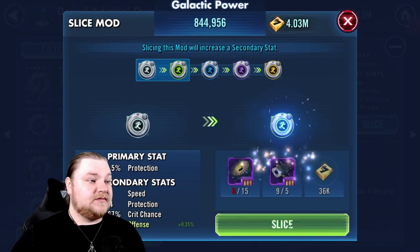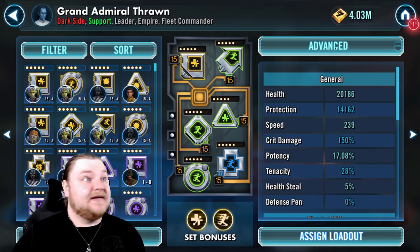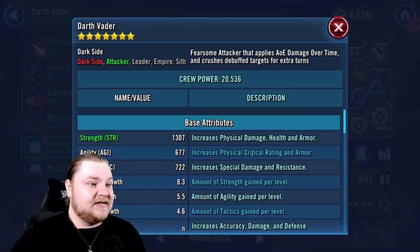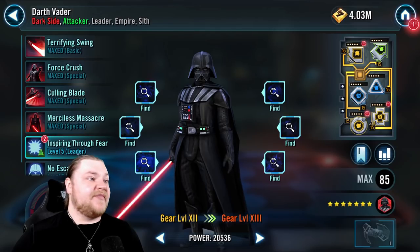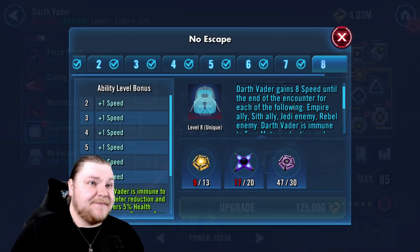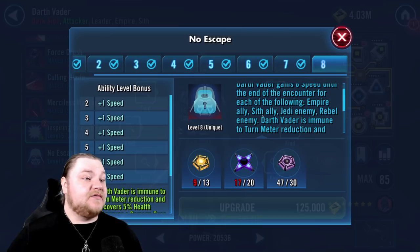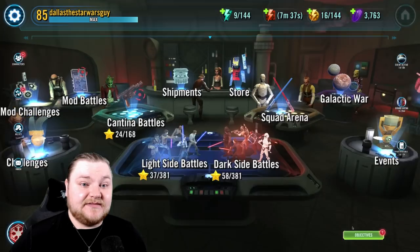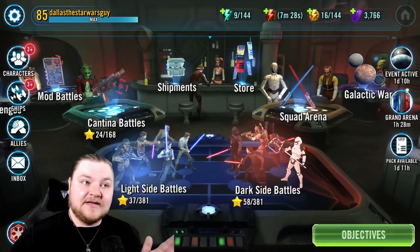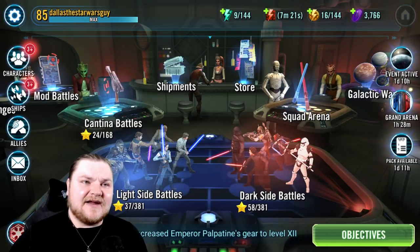We can get one more — beautiful. I've been in the top 10 of arena for a while now, and every team I face, our Vader is faster. Even Jedi Knight Revan teams — I've beaten a couple of those. Revan is a fast tune and we outspeed him. 202 seems low, but remember he gets 8 speed from all our allies because they're all Empire and Sith — so that's maybe 30-40 extra. For Jedi and Rebel enemies he gets more boosts too. You could be dealing with a Vader that's 300 speed pretty easily. My thinking is I want to be able to pop off Merciless immediately.